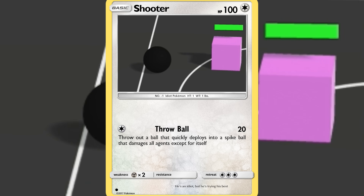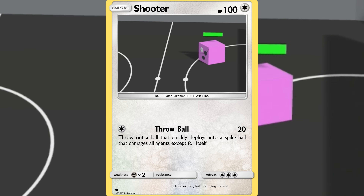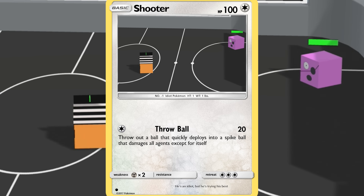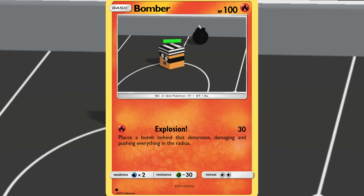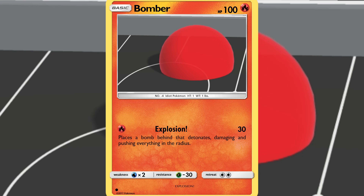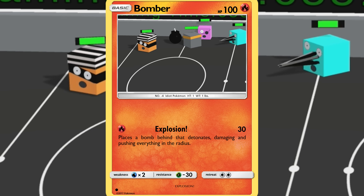Then we have Shooter Dingus, who fires off a bunch of balls that quickly deploy into spiked balls, harming any who touch them except for himself. Then we have Bomber Dingus, inspired by Bomberman. He drops an explosive behind him that detonates in a large radius, hurting and sending flying anything within.